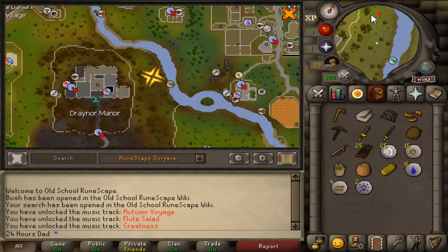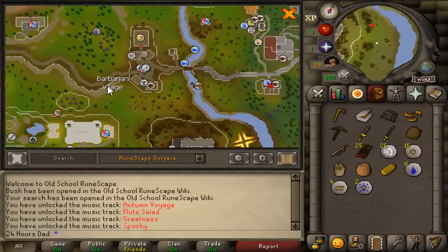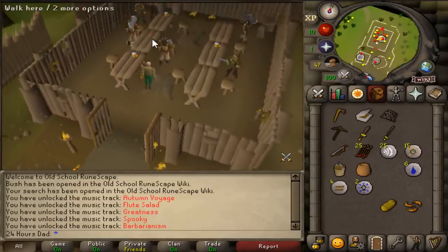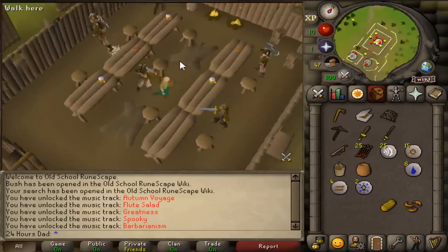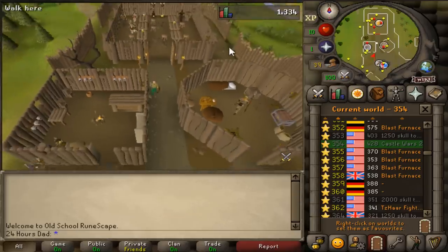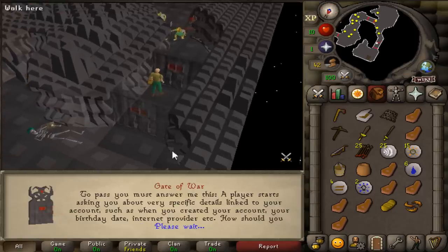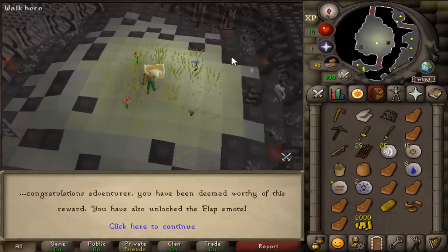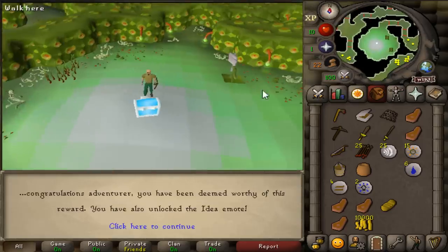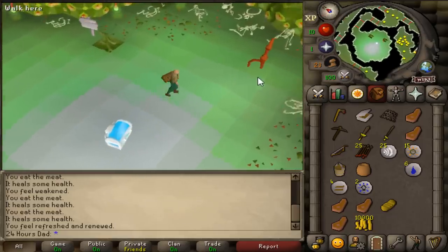First things first, we need a bit of starting cash, so I'm heading towards the Stronghold of Security within Barbarian Village. Before going in, I'm going to grab some free cooked meat, which is a free plus-three heal food, by hopping worlds. I also enabled the authenticator on my account since it protects the account and gains access to the rewards. That's 2k from floor one, 3k from floor two, and 5k from floor three.